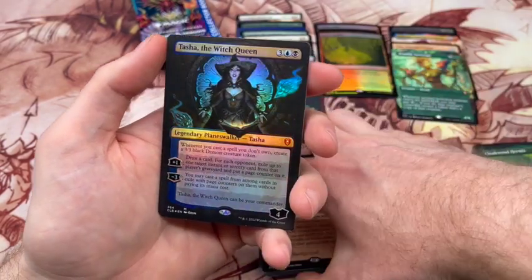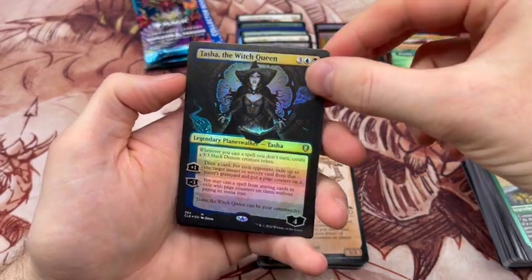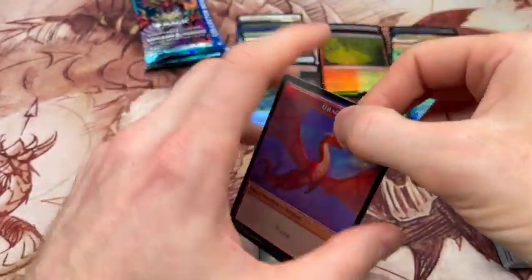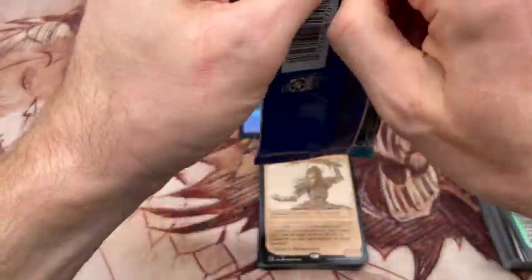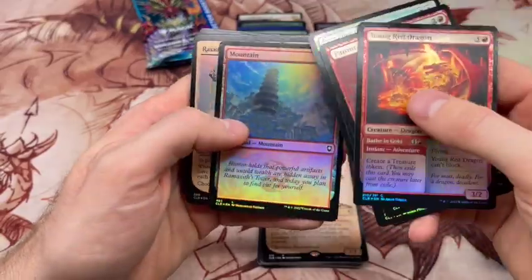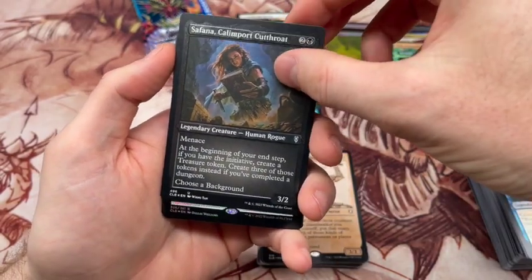We got a mythic: Tasha the Witch Queen. Not the borderless foil planeswalker we were hoping for — the Minskin Boo is where it's at — but actually I'm not sure if I've pulled many Tashas, so that's pretty cool. I want to like her, but having played the version on Arena I do think that one is better than the paper copy, so it's hard for me to really get behind Tasha. Dimir is by far my favorite color combo, even though I don't build a lot of decks in those colors, so I'm a little more selective about the Dimir decks I commit to.